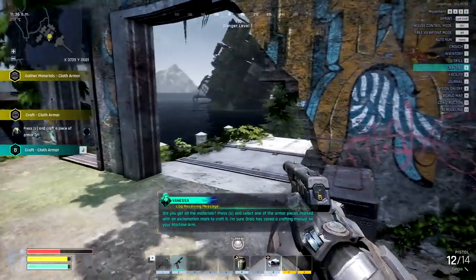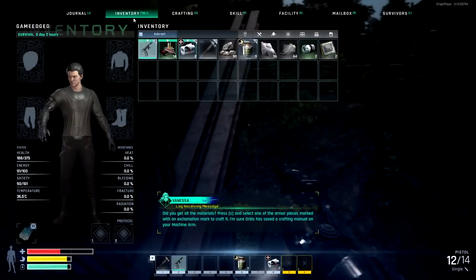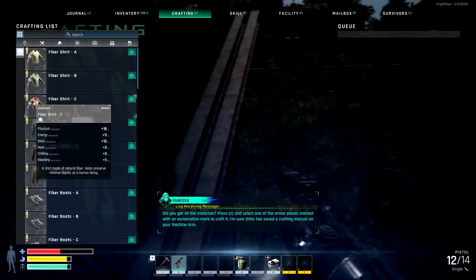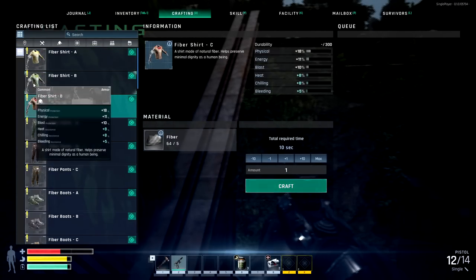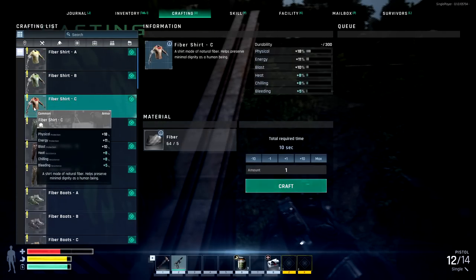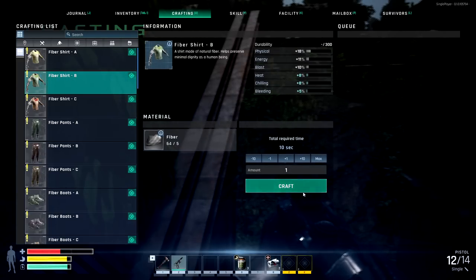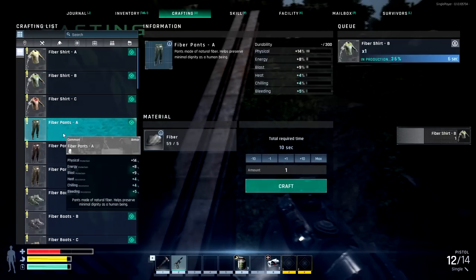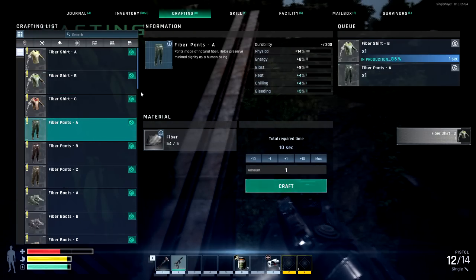Did you get all the materials? Press the crafting key and select one of the armor pieces marked with an exclamation mark to craft it. I'm sure Orbis has saved a crafting manual on your machine arm. So we have different fibers and stuff depending on what color you want to rock. We're not sure what that orange one is — like for hunting season or something. I'm gonna go with the green, because of a little iris thing. Let's craft that up. Let's get one of those shirts done, and I think I can make myself some pants. We'll go full green on this one.